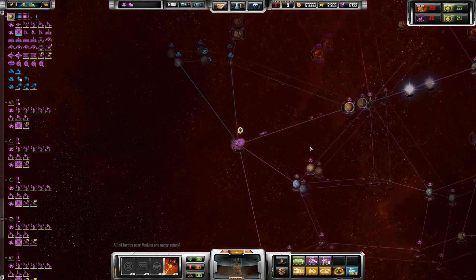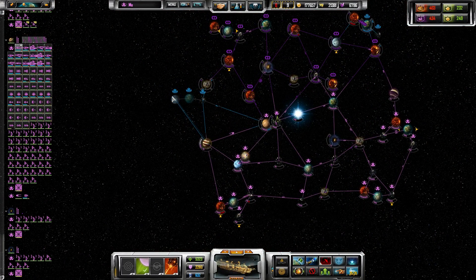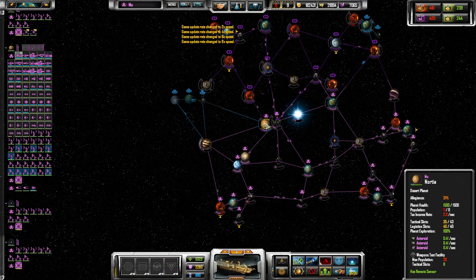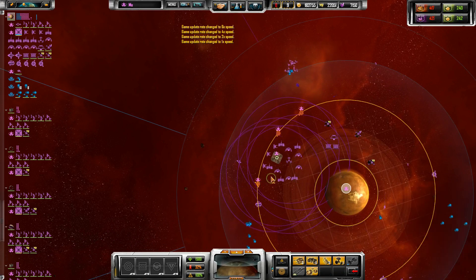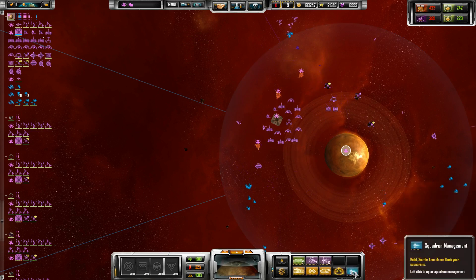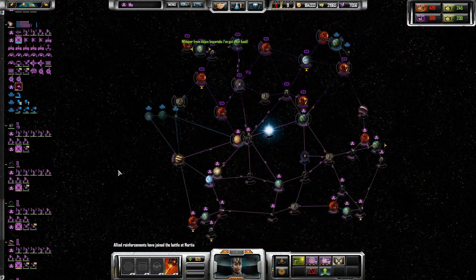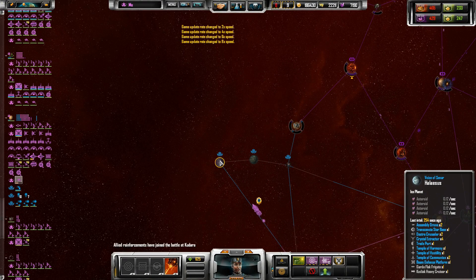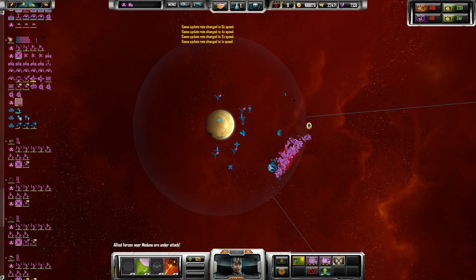Here I am at this useless place — just start taking this, shouldn't take too long. I have extra tactical slots — didn't even realize that. Let's put up some more stuff. Here's my constructor — if I had a repair platform in range I would start healing that constructor because nothing is more annoying than losing your only constructor on a new planet. Those other star bases had one armor upgrade, because this one has only 3,000 hit points.